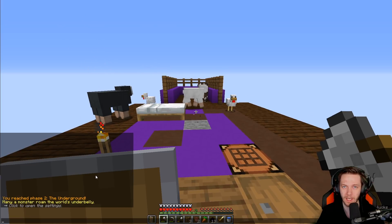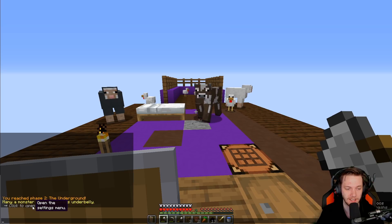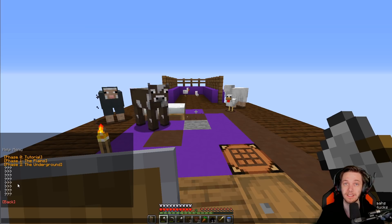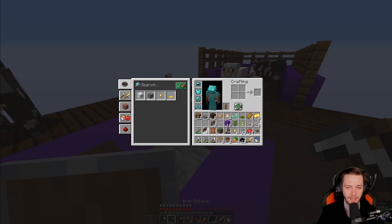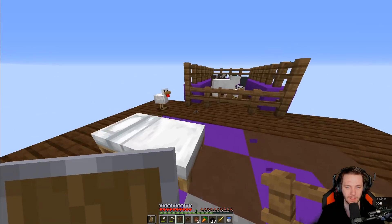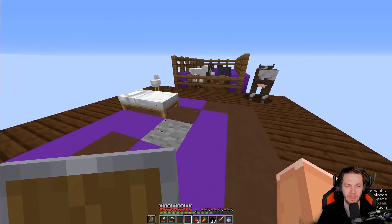You've reached phase two: the underground. Many a monster roam the world's underbelly. Here are the phases — tutorial, the plains, underground, and then there's all these secret phases which we'll learn about as we go through them. But now look, we get stone! Quite a lot of the animals are in there right now — that's pretty good. Most of the animals just walked in there for some reason, so we take the opportunity when we see it. Most of you are safe.